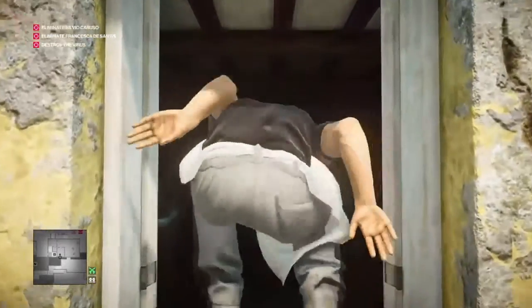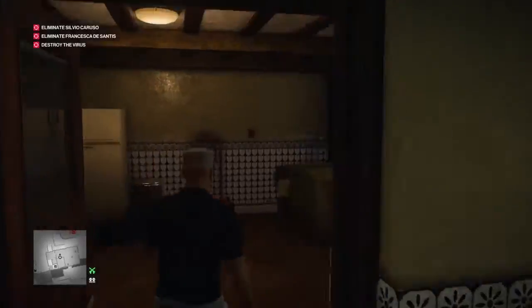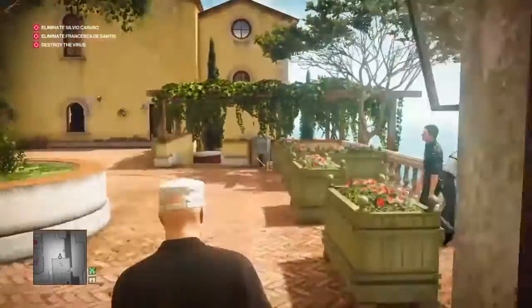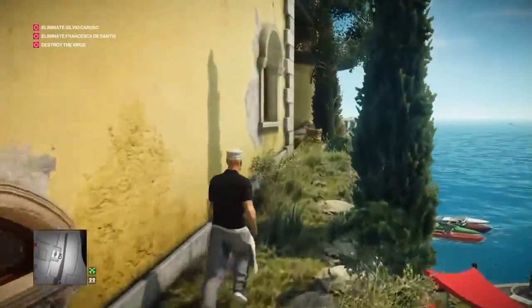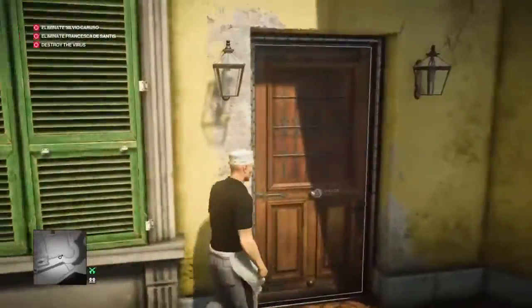In through the window, through the pantry, through the kitchen, and down the side of the villa to the observatory. You'll notice that once I find a pretty safe route I tend to stick to it for all of these challenges.